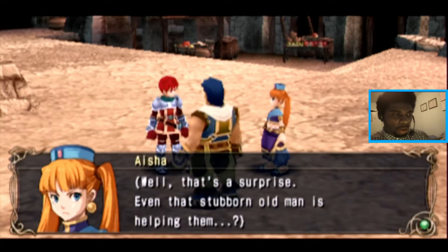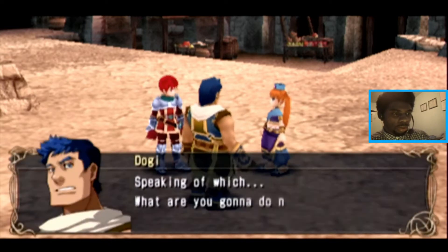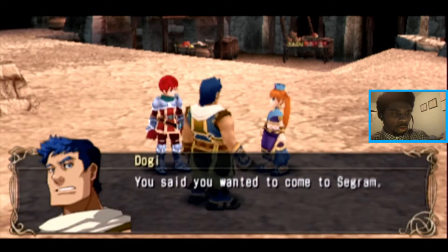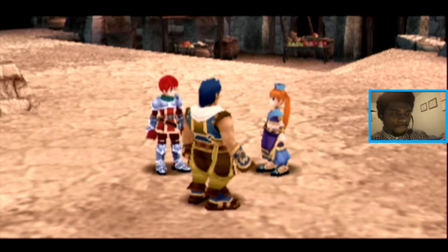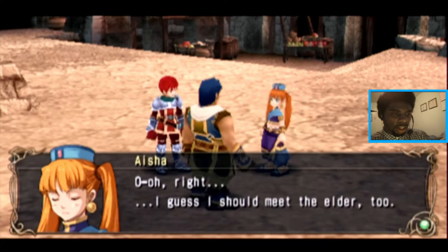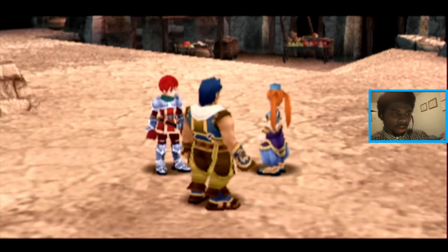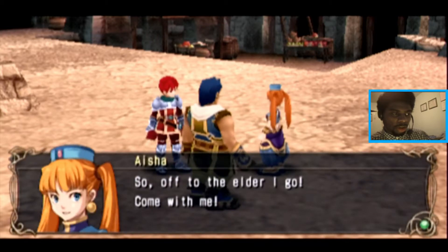Well, that's a surprise — even that stubborn old man is helping them. Speaking of which, what are you going to do now? You said you wanted to come to Sekrom — well, we're here. I guess I should meet the elder too. I don't know who he is, but I'm sure he knows the village best. So off to the elder I go. Come with me. Y'all will notice her problem — she thinks she runs things around here.